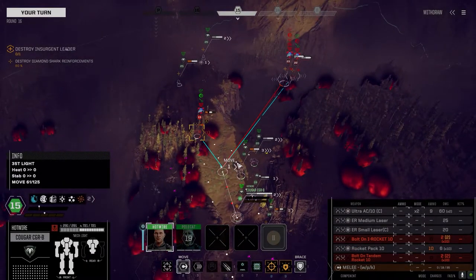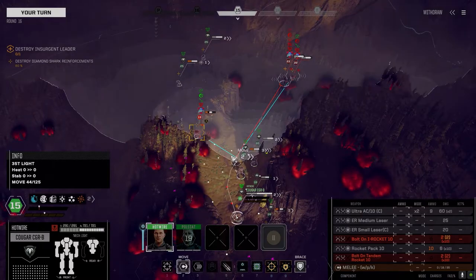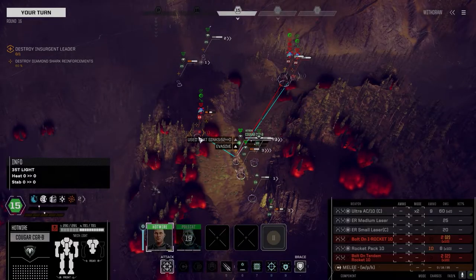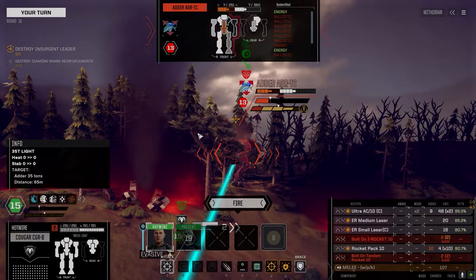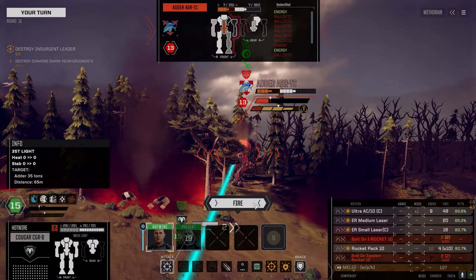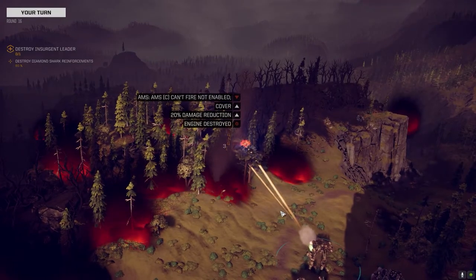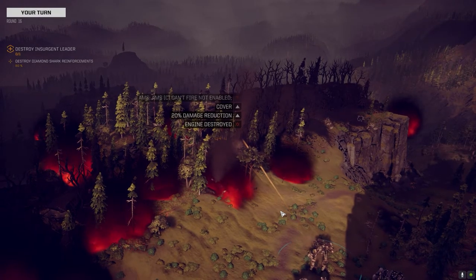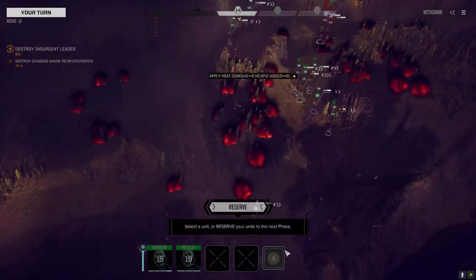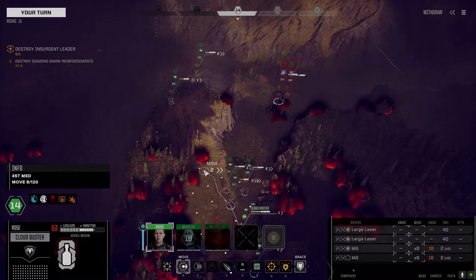Waiting on you, Commander. Get into here. I know we're grouping up but not much I can do about it right now. Let's not jam — go single shot. Rocket 10 — yep, let's use them up. AMS can't fire — not enabled, all out of short-range missiles Commander. AMS can't fire because you're dead — that's why I can't fire.